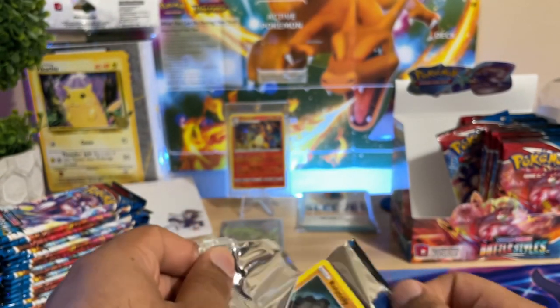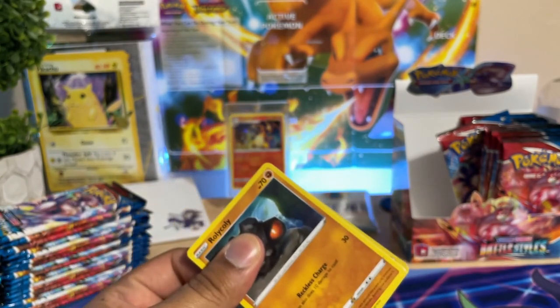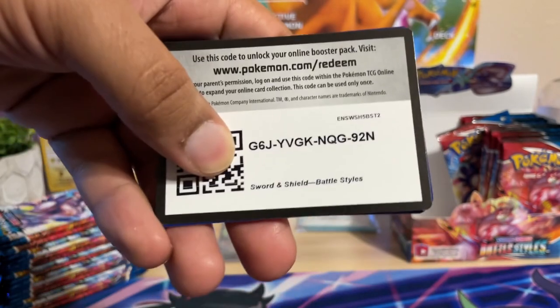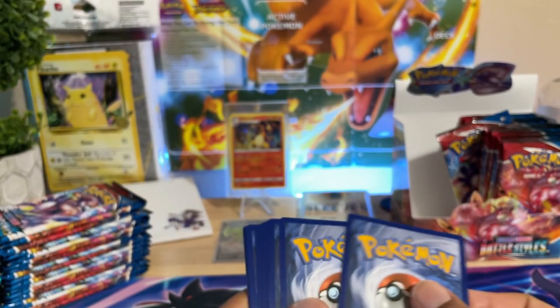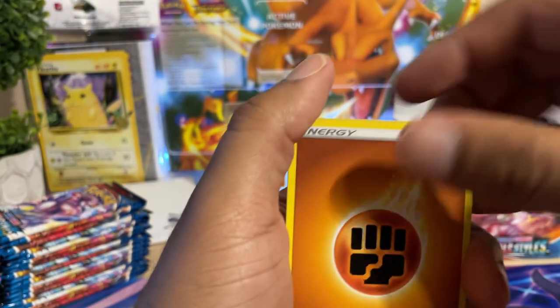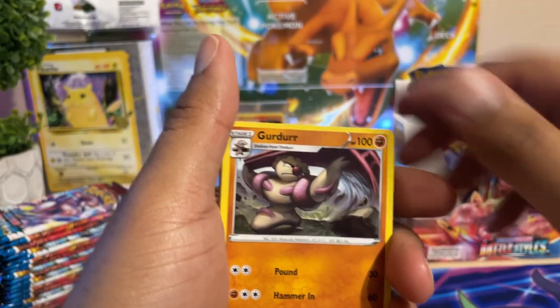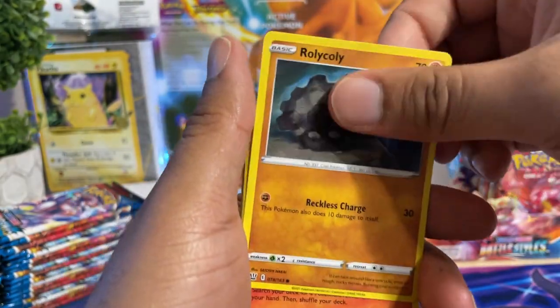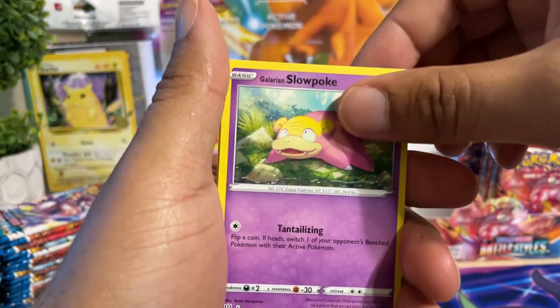The iPhone 12 camera is having a little bit of a hard time focusing. Let's get into the booster box packs. Oh whoa — this might be a hit. When I see those codes flip to the back like that, it's a hit inside. Hopefully it's a good one to start off this booster box — maybe Corphish, Slowpoke.